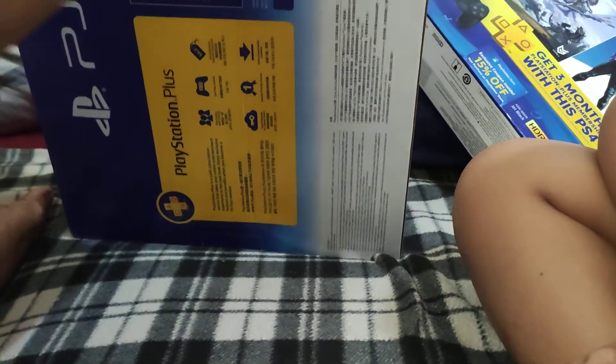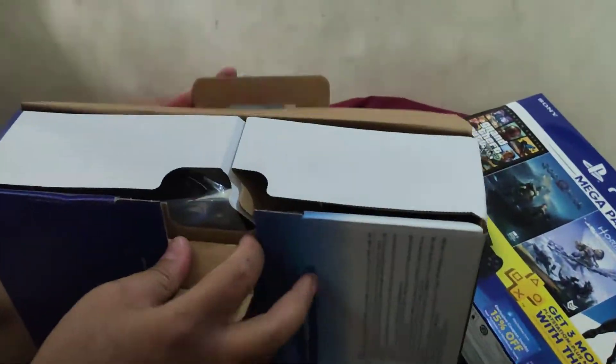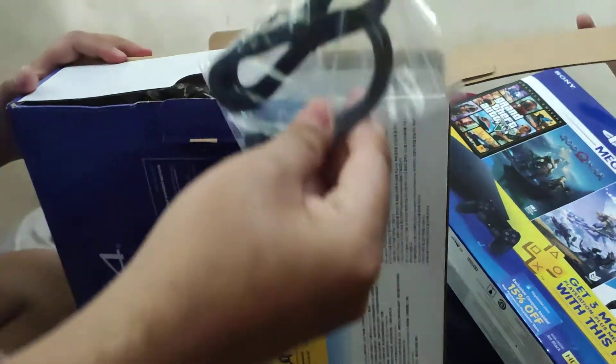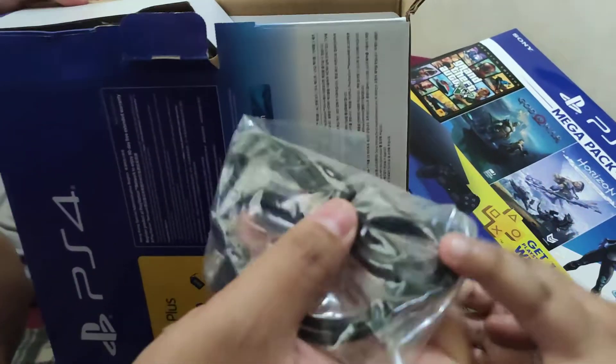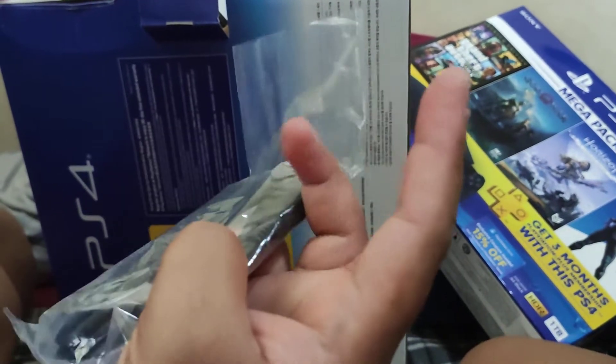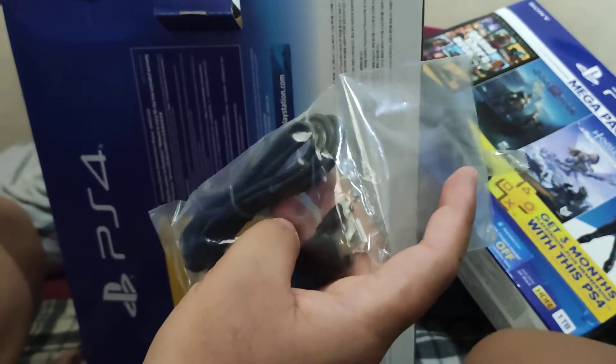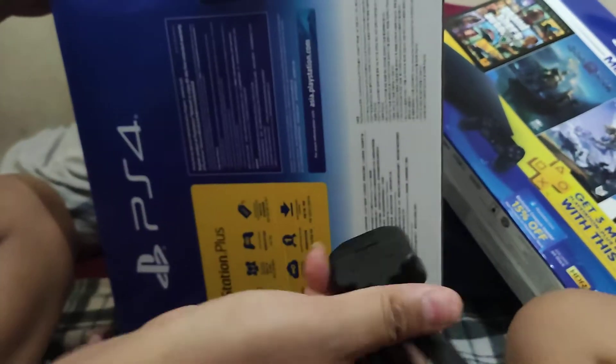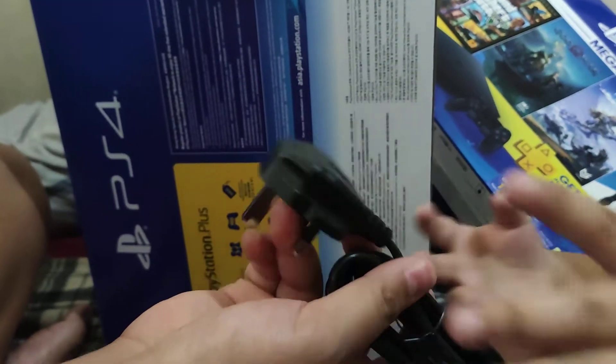So this side shows the console. Let's start with the peripherals on this side — we have the micro USB charger for the DualShock 4 controller, and we have the power adapter.